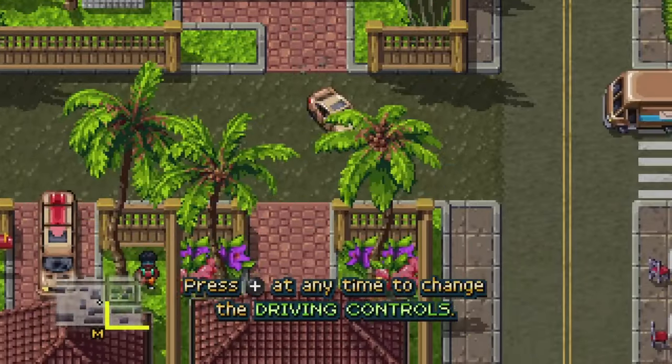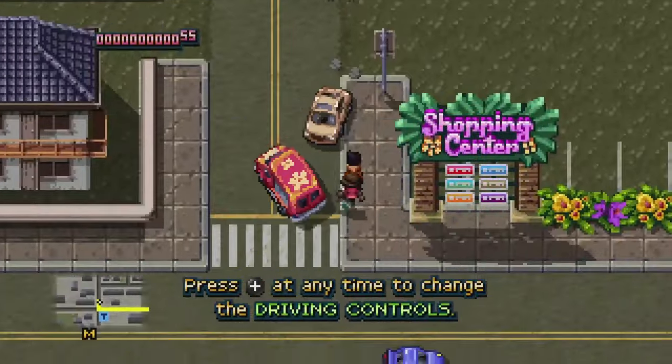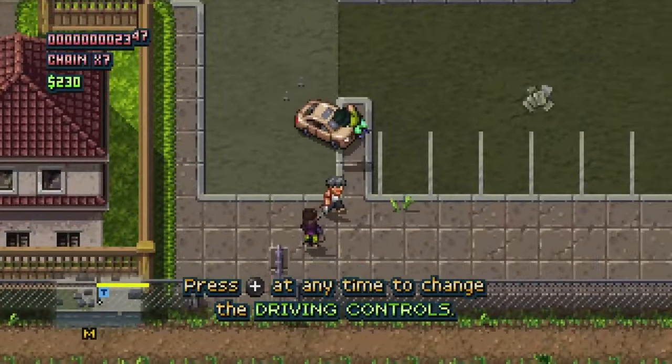Scribblenauts Unlimited — I love Scribblenauts games because they are so damn creative and they are a ton of fun. Then we have Scribblenauts Unmasked, also a ton of fun. And then we have Shakedown Hawaii — it took me forever to find a not sealed copy of this. It's by V Blank Entertainment Incorporated. It's kind of a beat-em-up, top-down fighter like Jackal on the NES. It's a pixel-style game but a lot of fun, and I think they have it on other consoles as well.